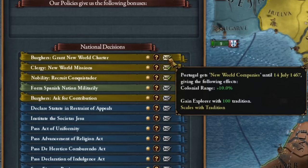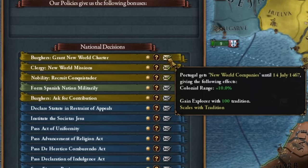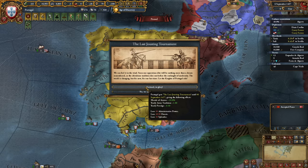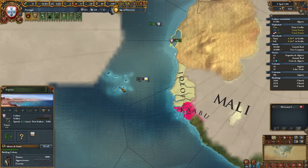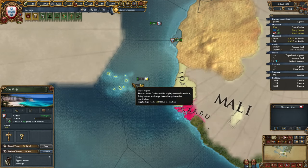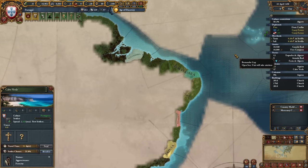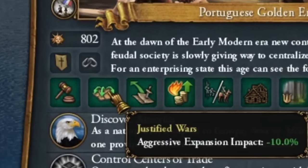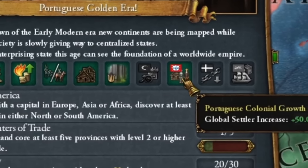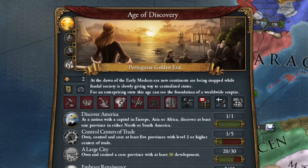We get a lot of national decisions, and we definitely want to take the one to increase our colonial range and to get a really good explorer. So many new things to discover! I'm already setting up two colonies in Arguin and the Cape Verde islands. This will ensure that competition from Castile or England in South America will be limited for quite some time. The first development of the era — we're heading for a colony, so we take the most powerful modifier Portugal has: plus an additional 50 colonists.